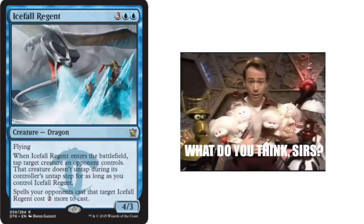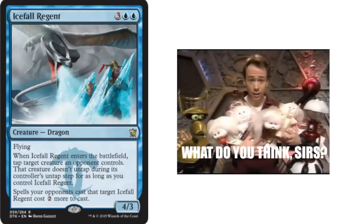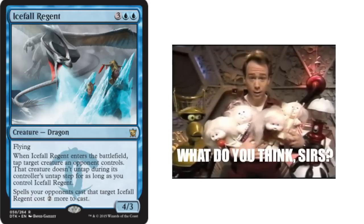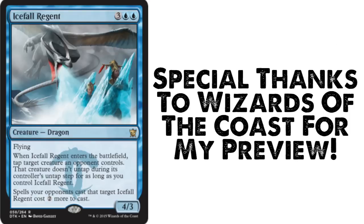Now what do you guys think? If it needs to be said, this is a limited bomb that you should windmill slam first pick. It's essentially removal in a color that never gets it, so enjoy it while you got it. Get yourself to the comment section and let me know, so in a few months you can brag about how right or how wrong we both were. Until next time, Magic Players — this is Evan Irwin, tapping the cards so you don't have to.